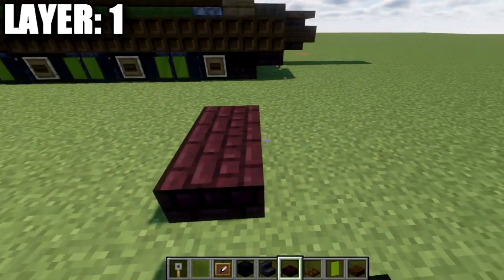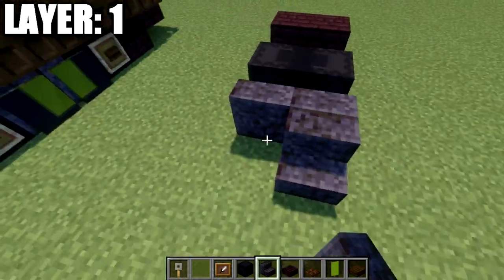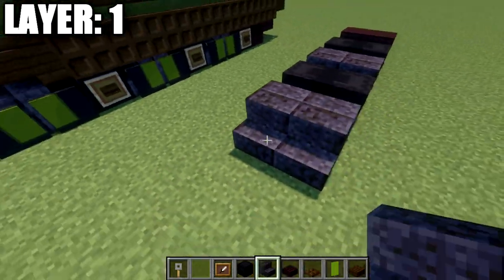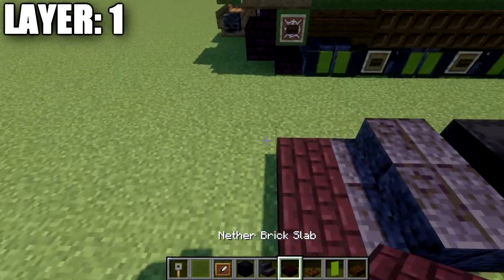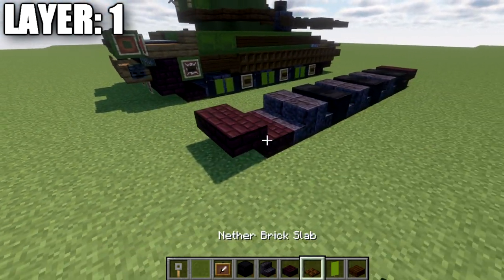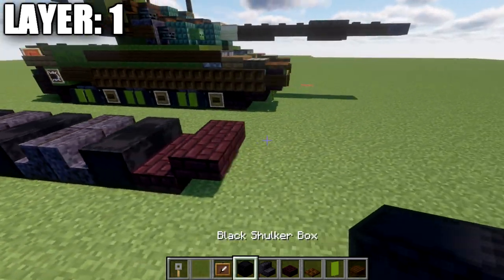Let's move into the tutorial beginning with layer one. For layer one, start by placing down two narrow brick slabs and two narrow brick top slabs coming off those slabs. Then place down two black shulker boxes back to back, followed by two polished blackstone stairs, and then two black shulker boxes back to back again with two polished blackstone stairs behind. Repeat this same pattern on the other end. Then place two narrow brick slabs and two narrow brick top slabs going back. Take dark oak slabs and place one, two, three across the back section, an item frame on the two side slabs, and place a tripwire hook in the item frame rotated to face downward.